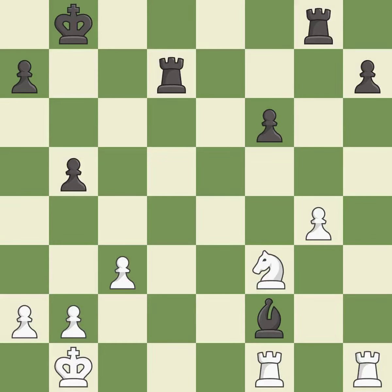This wins a tempo by threatening a bishop and forcing it to move away — it is best. This moves the bishop to safety — it is excellent. This exposes an attack, threatening a pawn — it is excellent. This defends a pawn that was under attack and had no defenders — it is best. This move puts the knight on a safer square — it is best.